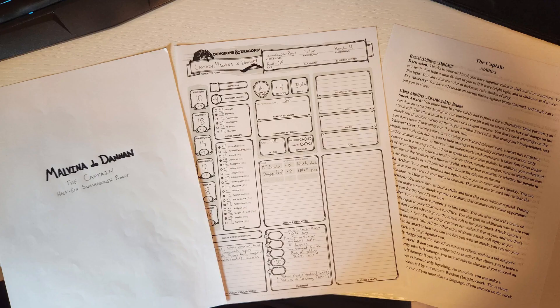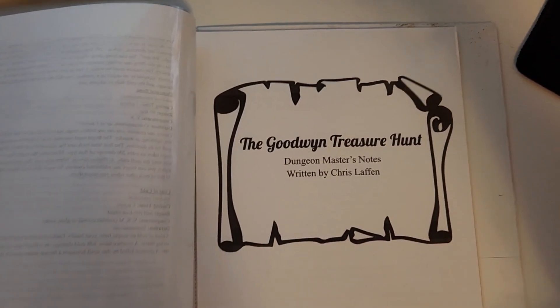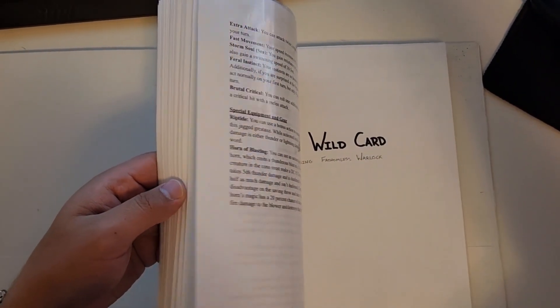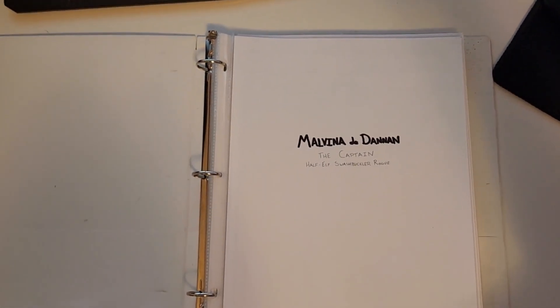After typing everything up, I printed them out and put them in plastic sheet protectors. I rounded out the encounters by starting with a rival pirate trying to stop them, a ghost ship crewed by skeletons with a Minotaur skeleton mini-boss, and then added in some role-playing and skill encounters, such as a stowaway that they could deal with, and a storm.